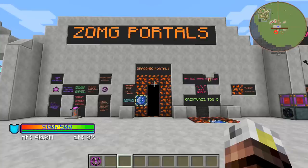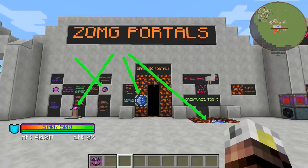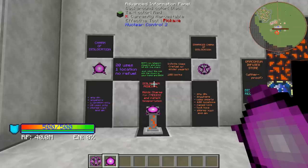Now let's talk about Draconic portals and teleportation in Draconic Evolution. This is so cool and so incredibly useful. We're going to talk about the charm of dislocation, the enhanced charm of dislocation, how you can use those to create permanent Draconic portals and even dislocator pedestals.